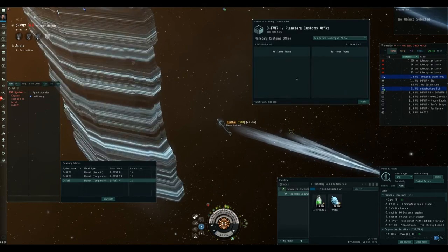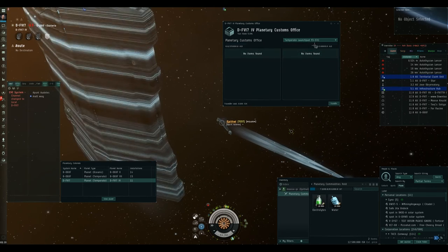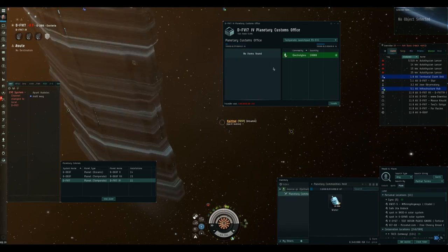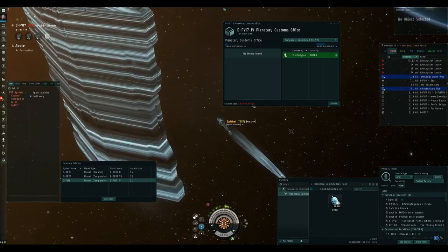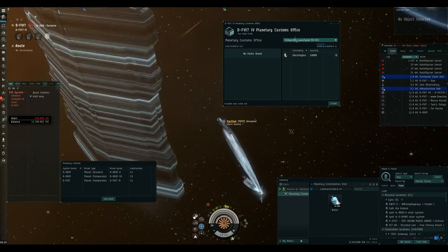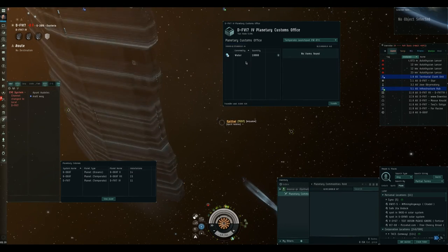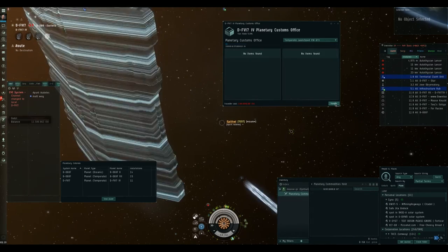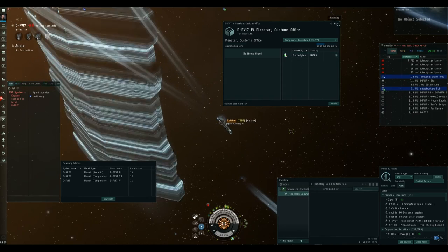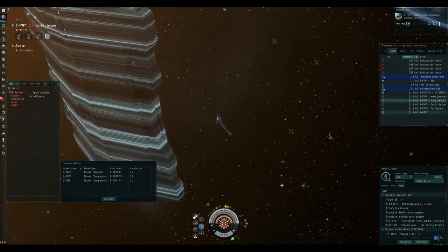We're now at the customs office. We'll go back to planetary colonies, right-click on the planet, go to customs office, and access it — that'll bring up this view here. Remember I put two spaceports down so we can select which spaceport we want. I'll put the electrolytes in the first one — drag and drop, then drag them over to the other side. To put 10,000 down it's going to cost 10,000 ISK, which is not that bad. Transfer down — boom, so that's now gone into that launch pad on the surface. Now I'll do the same with the water.